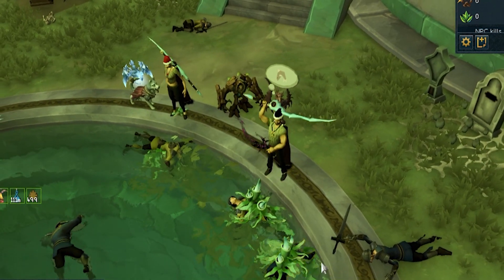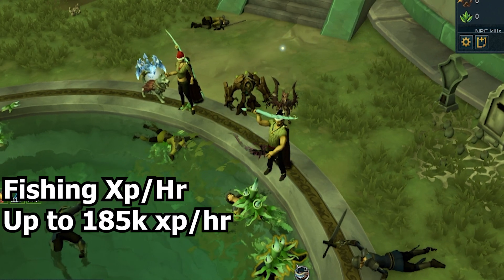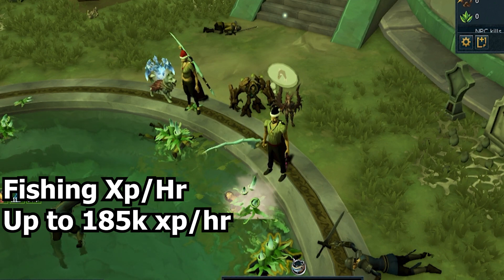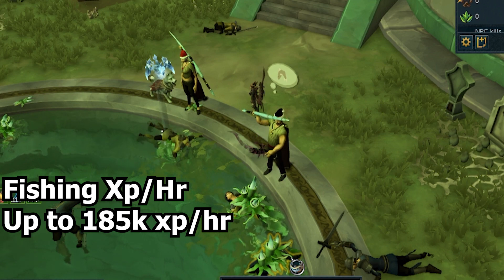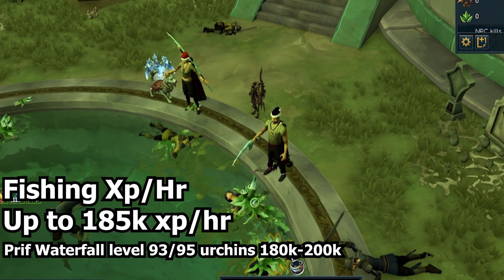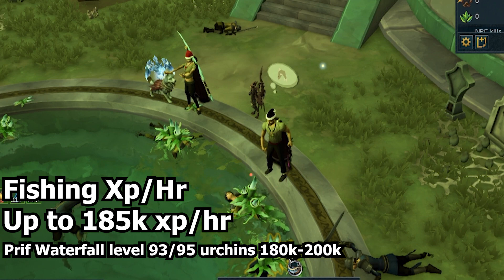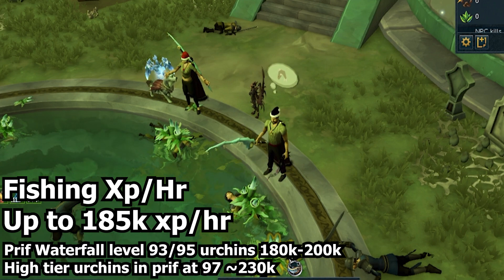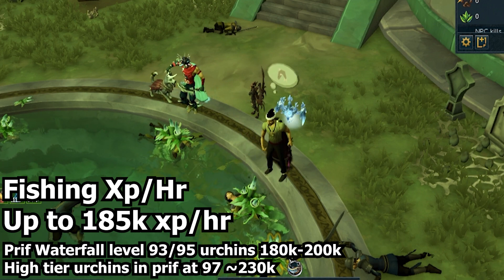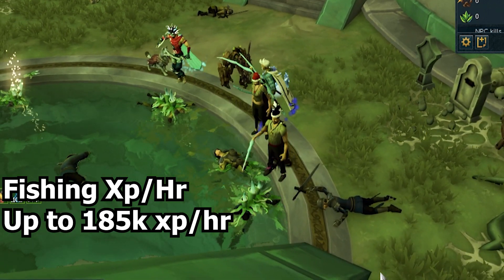Next up is fishing, which is probably the best experience an hour out of all the nodes here. At level 88 fishing you can push up to 185,000 experience an hour, which is really decent for fishing in particular because you don't have much at level 88. Until Priff at 93, there really isn't anything that competes with this. The lower-level urchins are around the same XP with the elite outfit and urns, and the high-tier urchins can push a bit over 200k experience an hour. Priff waterfall fishing is still better XP, but for levels 88–92 it's really decent. The only issue is again fighting for resources, making it a bit less AFK than waterfall fishing.